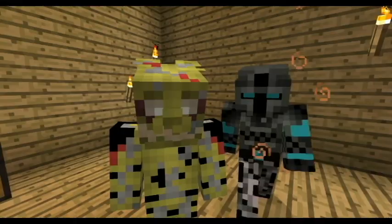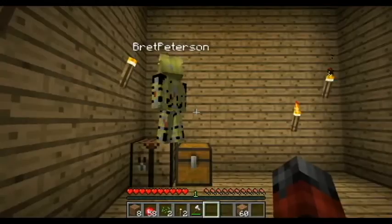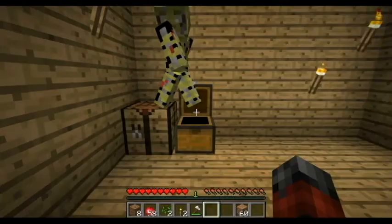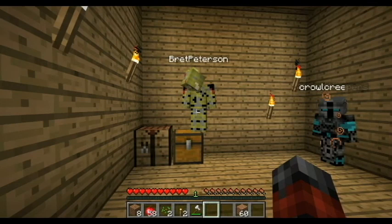We have Springtrap. This is Brett. We have Springtrap as Brett Peterson — my cousin Brett, with a chest. I have an iron axe. Congratulations. I gave myself 64 apples before we started this. So we have Brett Peterson as Springtrap — not hybrid or anything like that.